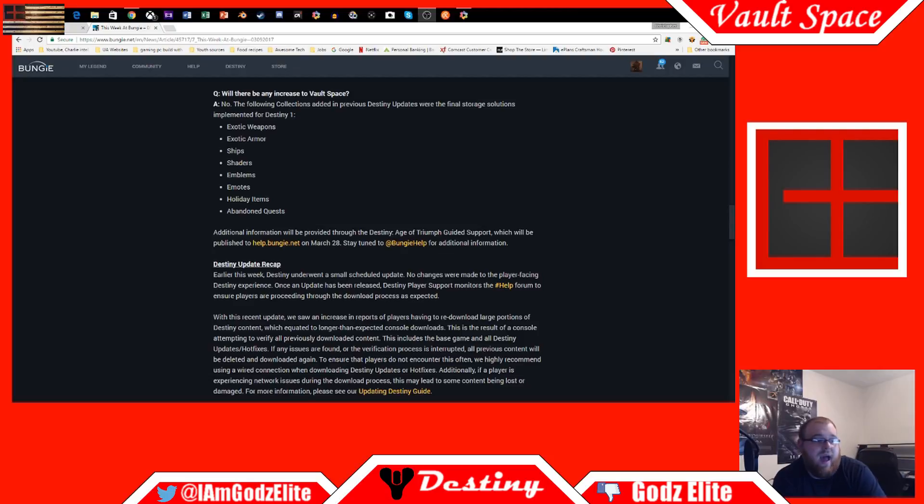So that means until Destiny 2 comes out, this is what we've got. For exotic weapons - stuff you don't use and know you're not going to use, delete it. You've got the exotic weapon and armor blueprints that allow you to keep up with stuff you've collected over time. There's now a kiosk for ships, shaders, emblems, emotes, holiday items, and abandoned quests, so you don't have to hold on to all that stuff anymore.